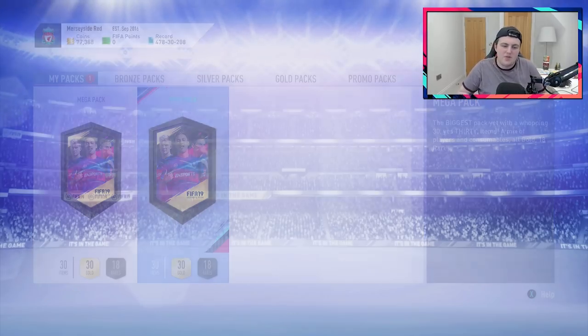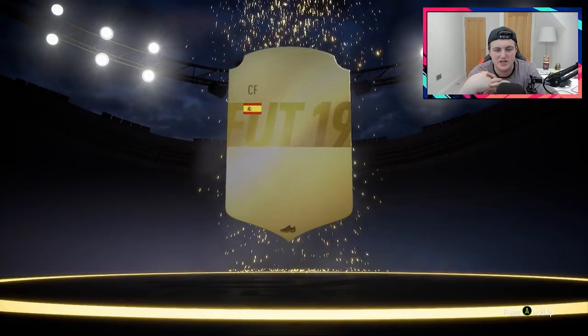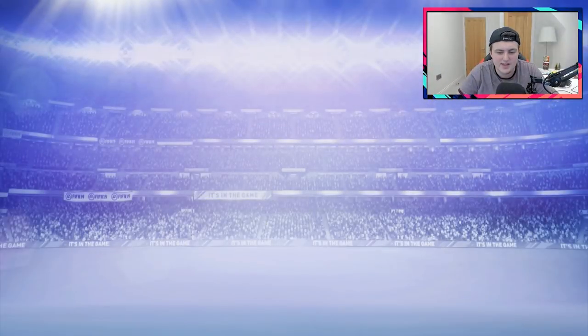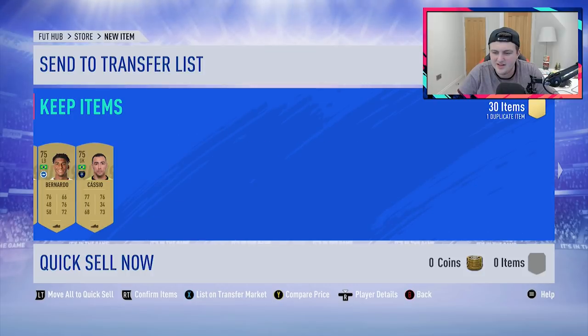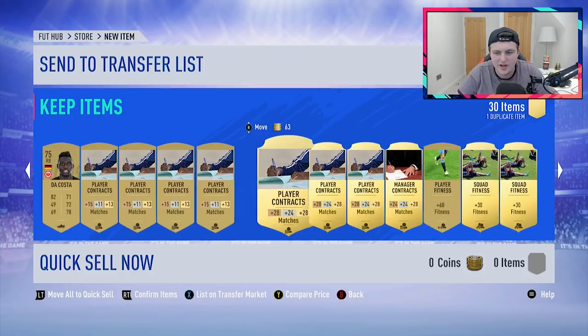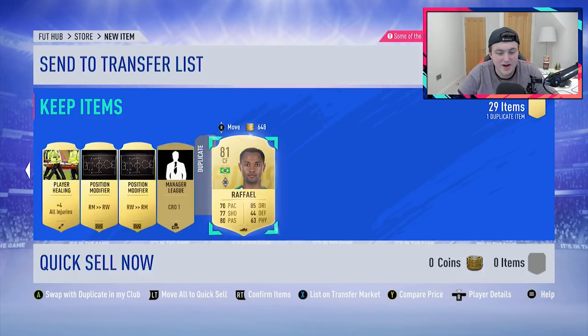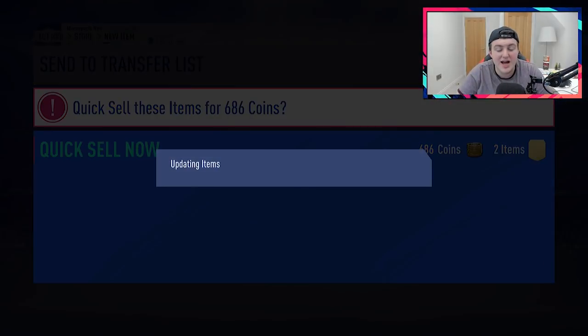Let's go ahead and open the first mega pack. Come on EA, give us a walkout! No walkout in the first one, disappointingly. Not even a board in the first one - that's hard to take. It's going to be Luis Alberto. That isn't great, that's not fantastic. But the two boards before that were decent. Anything else in the pack? Verdi - don't really care about Verdi. 3,000 coins is not bad to be fair. Raphael, who doesn't sell for anything. We'll go ahead and discard those two, but 3,000 coins is decent.